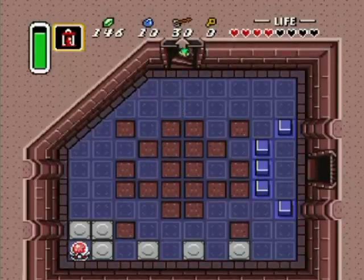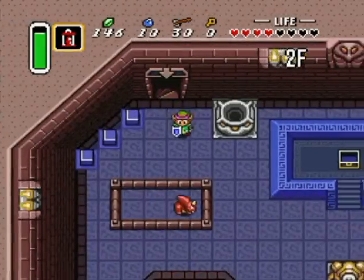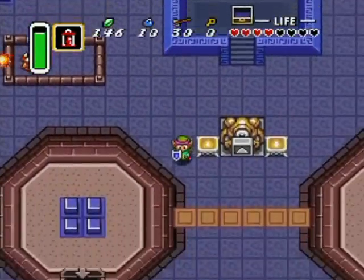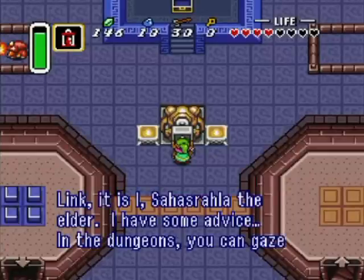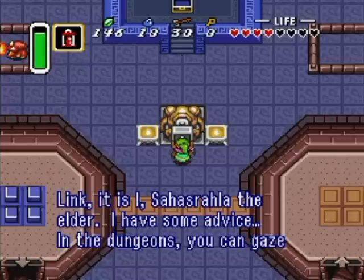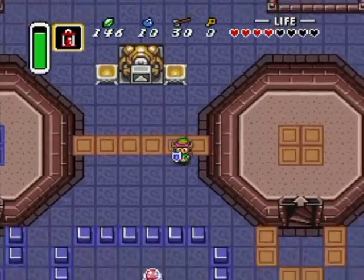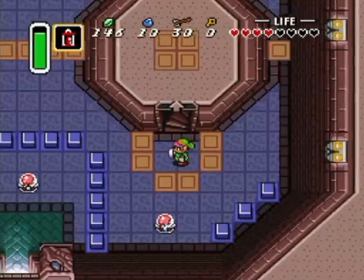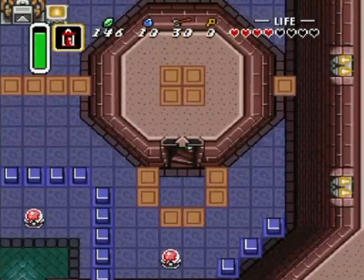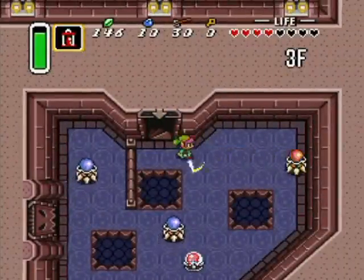I hit that switch on that side because otherwise I'd have been trapped. The Elder speaks: 'In the dungeons, you can gaze into the magic mirror to return to the entrance at any time. Do not forget this.' That's pretty handy to know — especially if you just go into a dungeon to get something you've forgotten and want to get out. Otherwise you'd have to backtrack or suicide to get out of there.